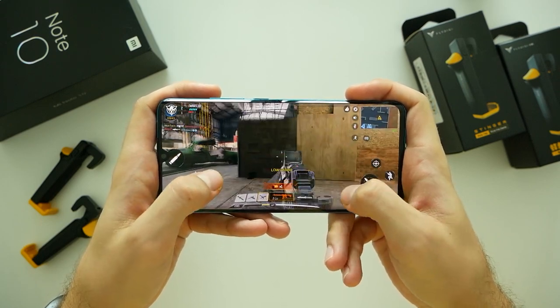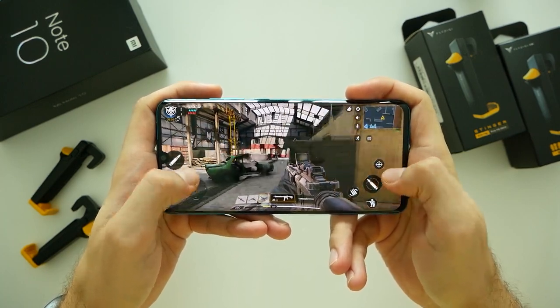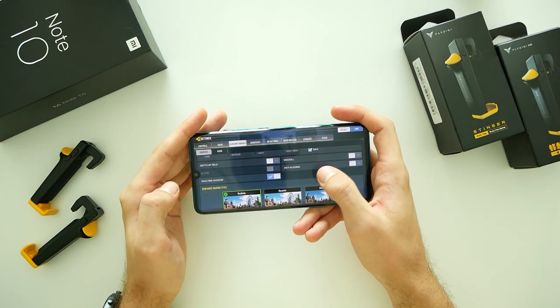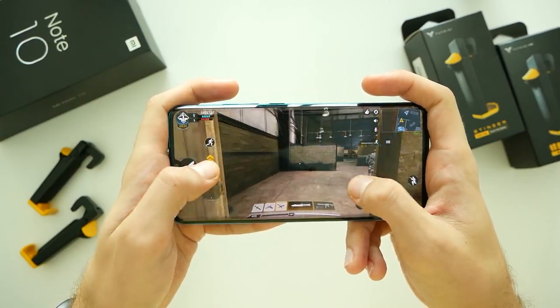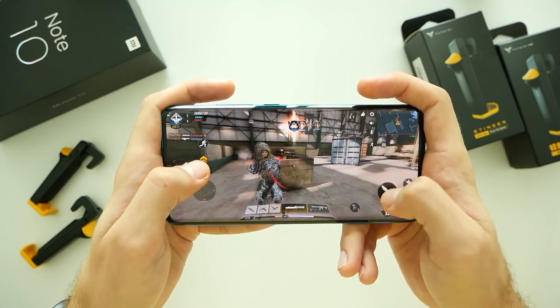Within some time, I noticed the phone getting a bit warmer, hitting somewhere around 50 degrees, which is a very good result. Lowering graphics to medium and turning off shadows as well as depth of field doesn't make any difference, so I guess it's better to keep my first-use settings as FPS was really stable.